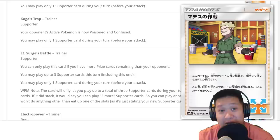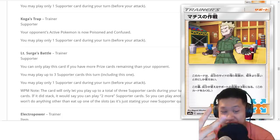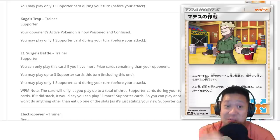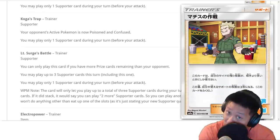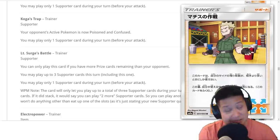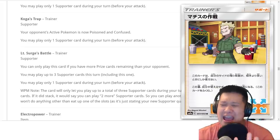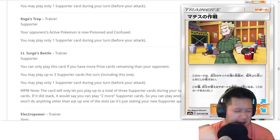Lieutenant Surge's Strategy: if you're losing in prize cards, you can play this, then you can play two more supporters after it — technically letting you play one extra supporter, like Guzma then a draw supporter. You've got to be loaded up with draw supporters for this to work. You've also got to be losing. It kind of depends — does your deck specifically tend to fall behind because of slower setup? Then this is good for catching up. Otherwise, you might not even be able to trigger it — it might be dead weight. Versatility: is it always going to be useful? No, not like Cynthia or other main draw supporters.